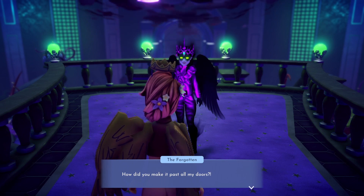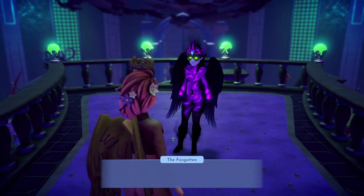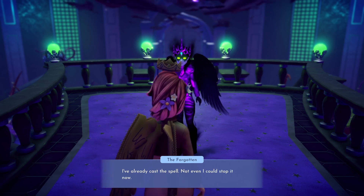Once you have made it through the final door, the cutscene will show the Forgotten casting their spell. You will need to confront them. This will conclude the quest, The Dark Castle, and the next part of the story, The Remembering, will begin.